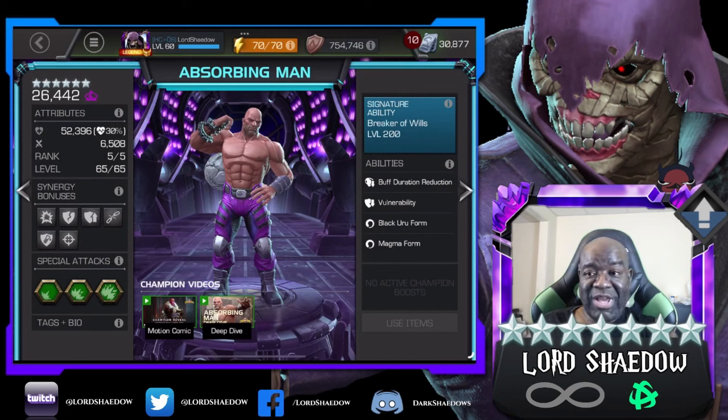Anyway, that is my video — those are my rank-ups. Hopefully you guys enjoyed it; I enjoyed it and I'm looking forward to using these guys. All three are champions I use regularly: Absorbing Man mainly in battlegrounds but also elsewhere; Magneto you already see me using in Alliance War and I may start using him in battlegrounds too; and Apocalypse I use mainly in the event quest. There's always a reason behind my rank-ups. Take care and you all have a blessed day.